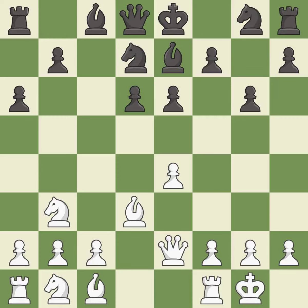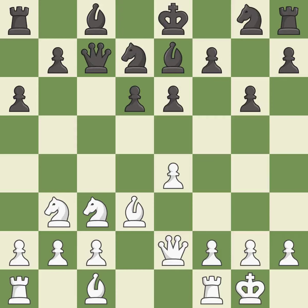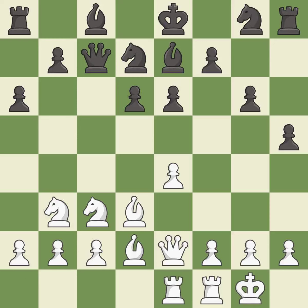This activates a knight by developing it off of its starting square. It is the last book move. This develops a knight off its starting square, getting it into the action — it is excellent. This activates a queen by developing it off of its starting square — it is best. This connects the rooks, which helps them coordinate together in the future. This develops a rook off its starting square, getting it into the action — it is best.